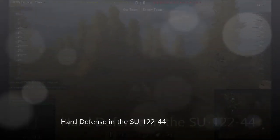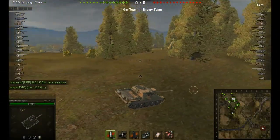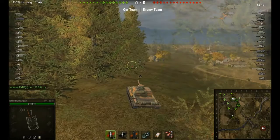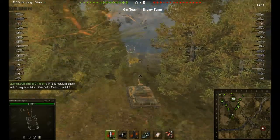This is Rocket Brain Surgeon, and we're looking at hard defense in the SU-122-44. This is a Tier 7 Russian premium tank destroyer, characterized by amazing speed, pretty good alpha at 390, great damage per minute at around 3000, and that wonderful Russian camouflage and sloped front.